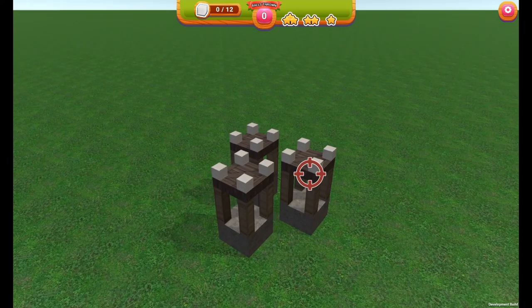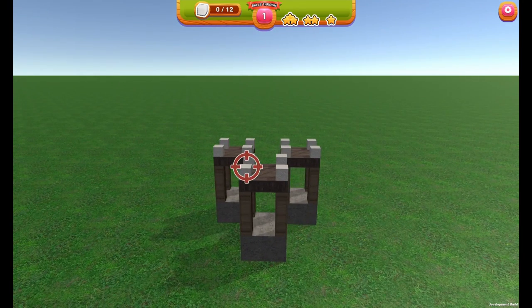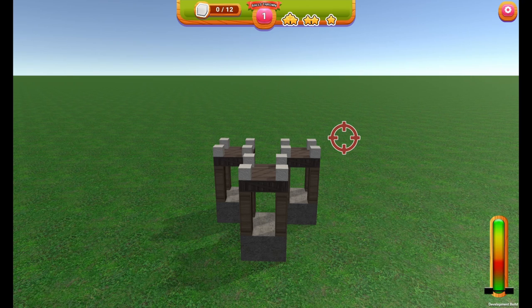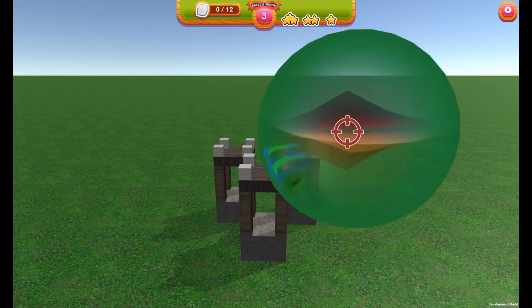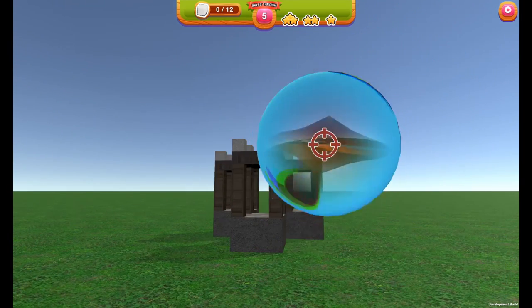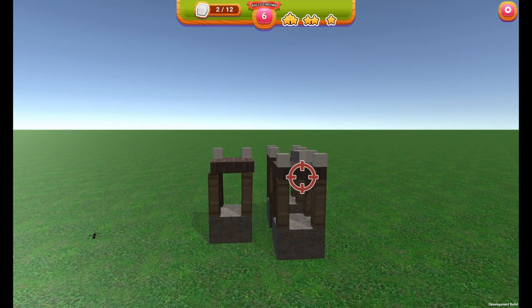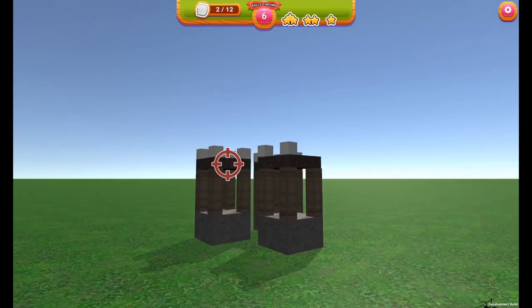The next big feature I worked on over the past two weeks was getting a better shot indicator — that's the thing that shows up here in the lower right. There were a couple problems with this: firstly, it wasn't the right size for a 4K screen. Also, it would just go from 0 to 100% strength when you held down the mouse button. Now I've made it so there's a sweet spot — a butter zone — around 60-70%. If you hold it down all the way, you'll have a poor shot, but if you time it right, you can get a much faster shot. That makes it more interesting to play and lets you develop skill.